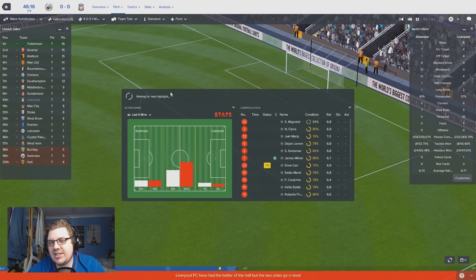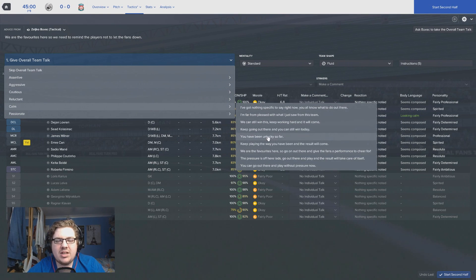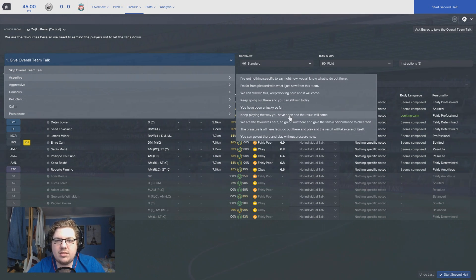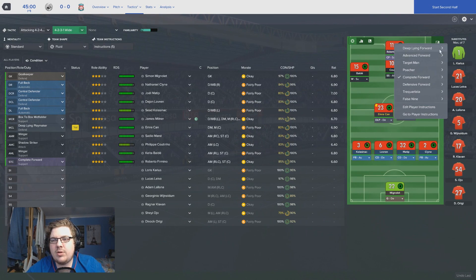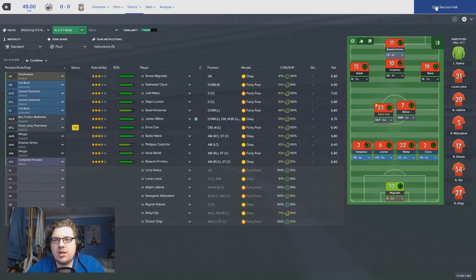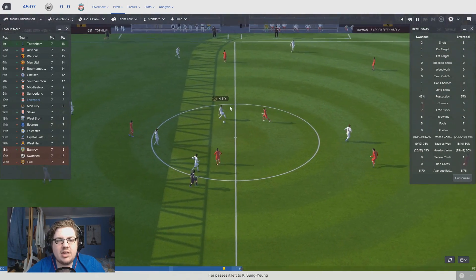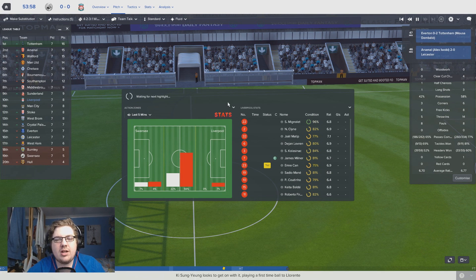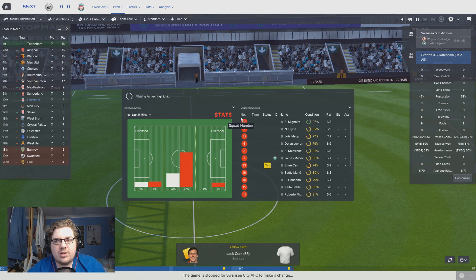At half-time, 0-0. We've seen fantastic chances but our shots haven't been good enough - Fabianski's playing well but we need to be finishing better. Team talk: keep working hard and it will come. They seem a little indifferent. We're going to change Firmino up to play as an attacking complete forward rather than support. I want to see how that combination of Coutinho and Firmino is impacted. If for the first 20 minutes we don't see anything from either of them, I'll change it back. I want both of them pushing on - that causes a lot more problems for Swansea's back line.